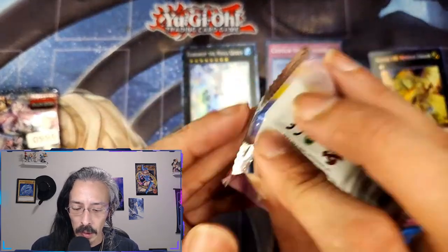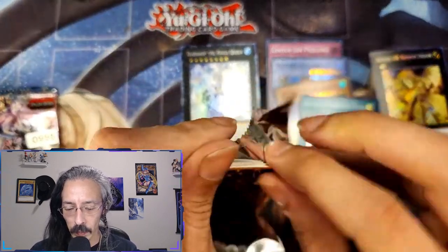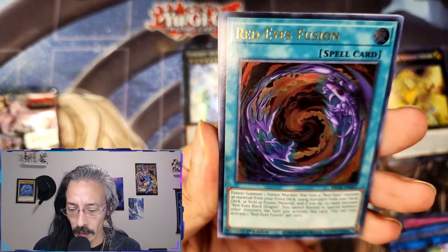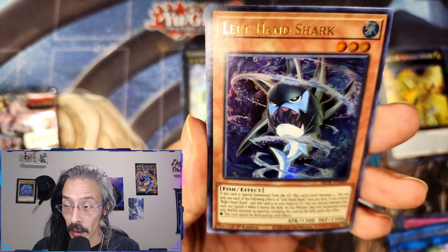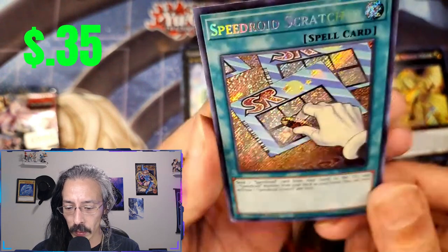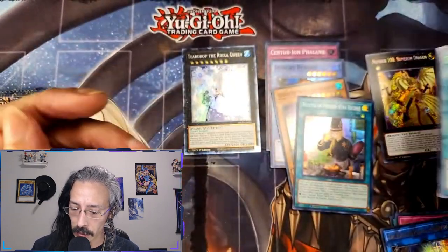Another all-hollow and secret set with some starlights — I believe Starlight Dragoon was in this one. We can pull a starlight out of one of these packs. Eyes Show, Red Eyes Fusion, White Mirror, Left Hand Shark — got some fish support and Speedroid Scratchers. Not bad, not bad. We'll take any secrets we can get.